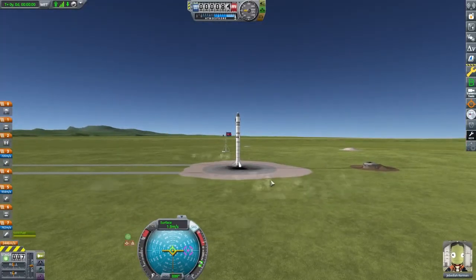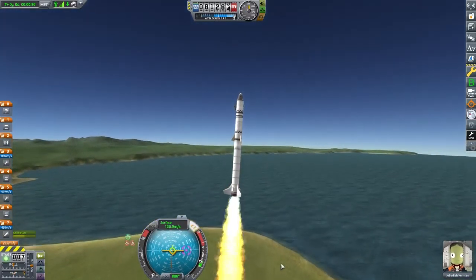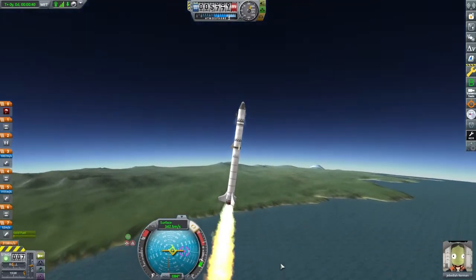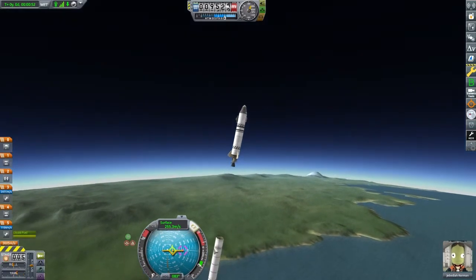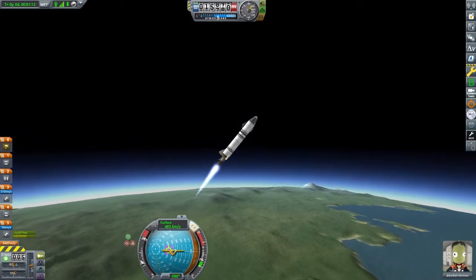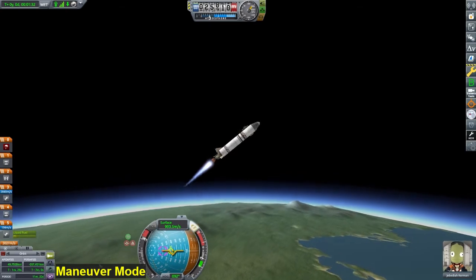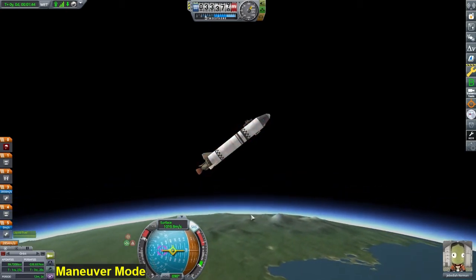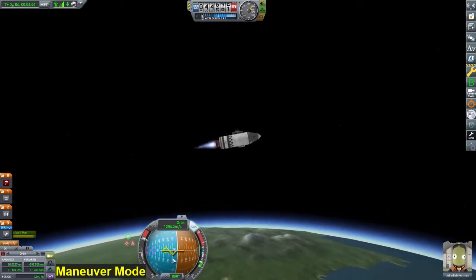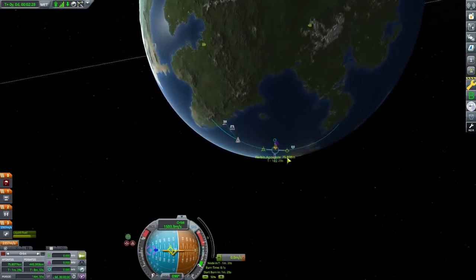A gravity turn with this rocket is difficult, as we only have the pod's reaction wheels for control for the first stage. But once we activate the Swivel, we will have lots of control. We will be able to get our rocket on a good trajectory for orbit. By the time we need to use our final stage with the Terrier, we will be high enough in the atmosphere that the fact that the engine is optimized for vacuum won't be a big deal. On the lower left-hand side of the screen, I have opened the Maneuver Mode menu. It will show our orbit information so I don't have to check the map view to see our apoapsis. I am aiming for around 75 kilometers. Once we get that high, I will create a maneuver to plan our orbital insertion burn.